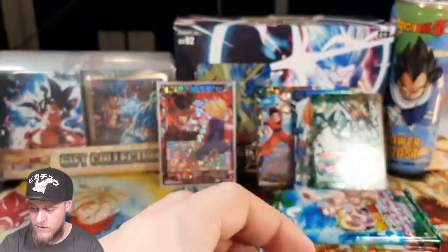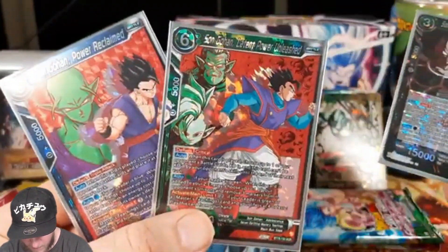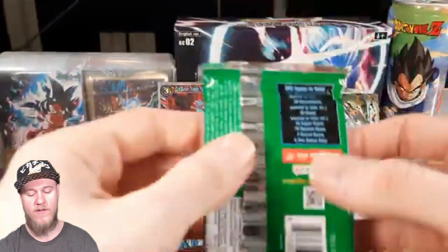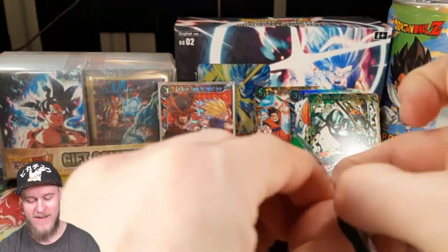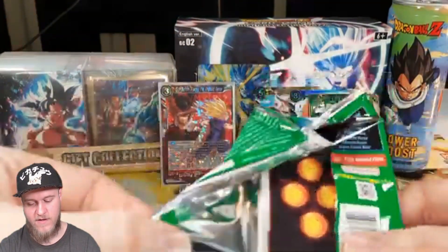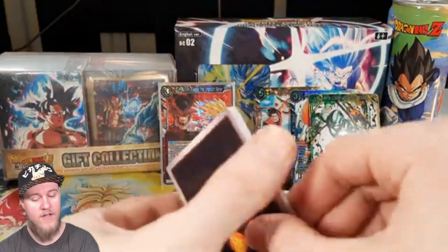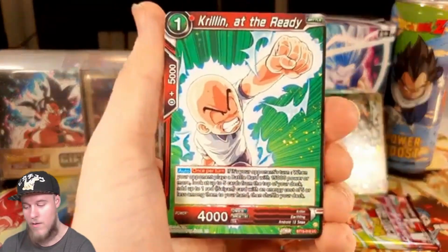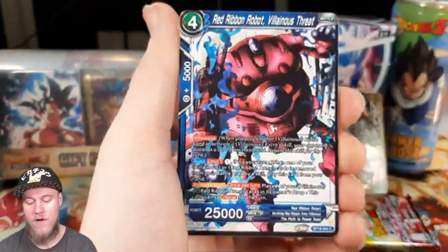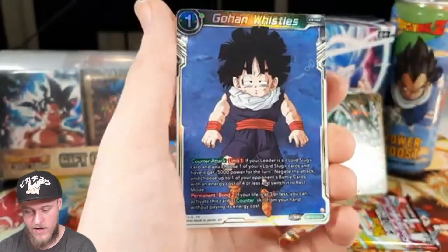There's one print line on it — right there by Gohan's hair, you can kind of see it in the frame — but still not that bad. I'm really happy with this pull; it made the whole opening worth it for me. I already have these three other ones, and this is by far my favorite. All I need now is the Frieza Saga one. I'm sure I'll probably get it from one of the two boxes I still have left to open.